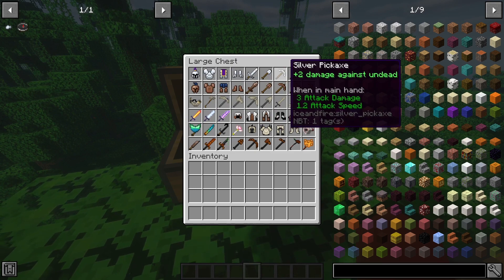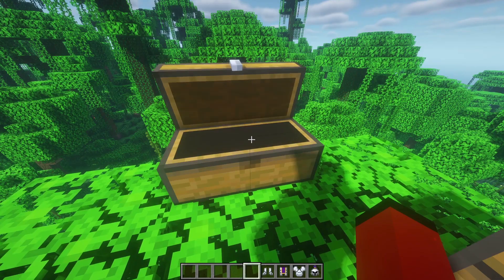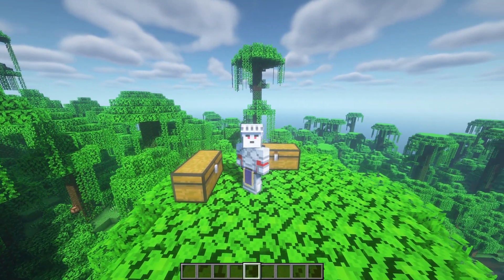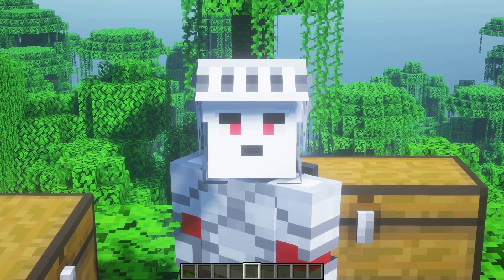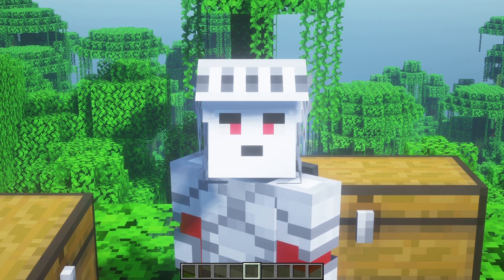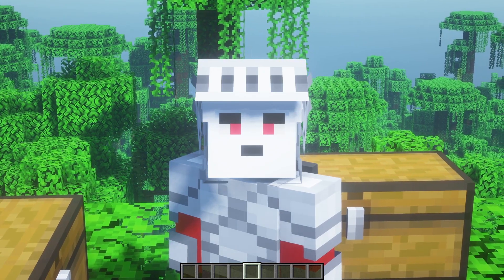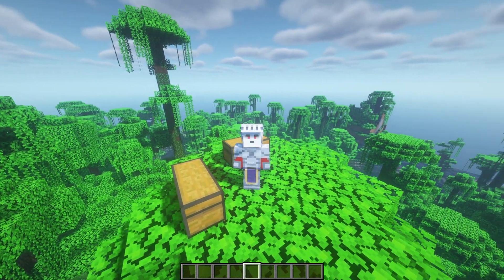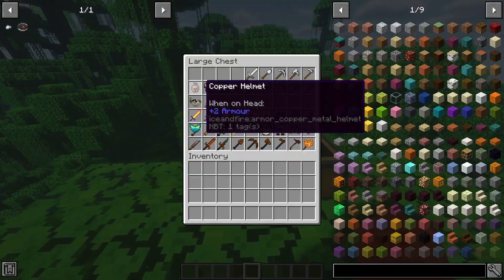Silver armor is a very good replacement for iron if you can't find any. Now equipped, the silver armor looks like this — it has a medieval kind of look, I really like it. If you're planning to do a mod-only playthrough, this armor is really good to have.